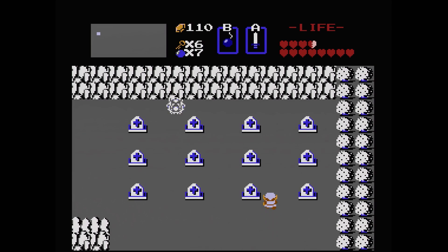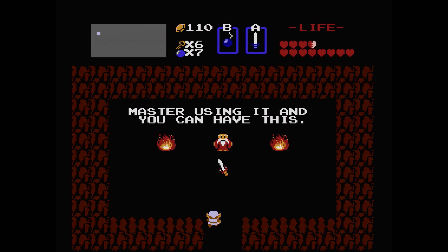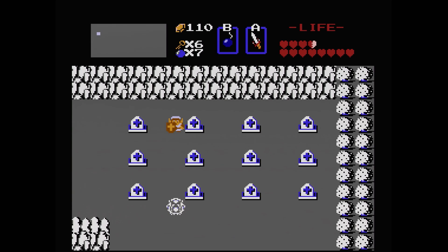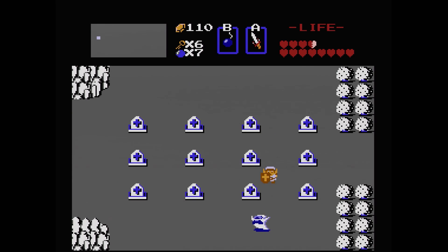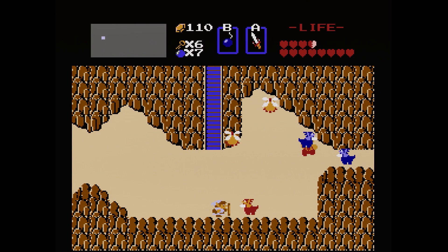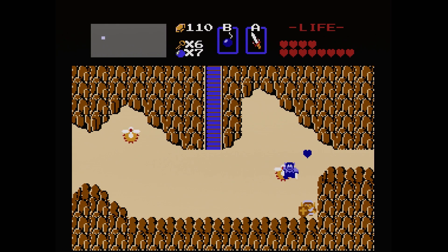If we go up here, now that we've got the power bracelet, we're strong enough to move that gravestone, uncover the staircase, and that is going to be where we get the level 3 sword — the magical sword. This one's going to do I believe 4 times the damage of the original, so double the white sword, and it's amazing. Even though these enemies have quite a lot of HP, we can still 3-shot them. Level 5 and on it's going to start getting a lot more difficult. We're going to start having a lot of enemies like the Lynels that just have a lot of HP. With the magic sword, we can 1-shot the red ones and 2-shot the blue ones. Even with the magical sword, there's going to be plenty of enemies that we have to do 3 attacks to kill, so it's a good idea to get all that.